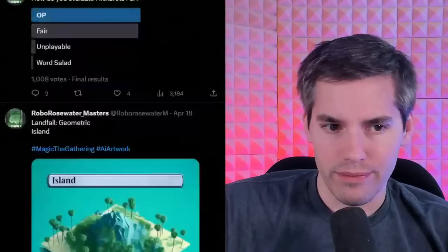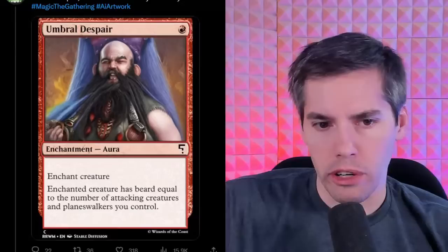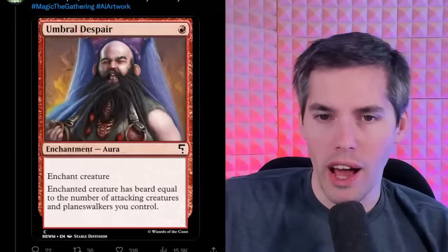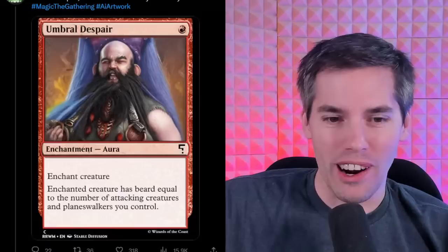We got a nice looking island, and then we got Umbral Despair — a red one-red aura. Enchant creature. Enchanted creature has BEARD equal to the number of attacking creatures and planeswalkers you control. I don't know what to say about this card. The beard is equal to the number of attacking creatures. I'm not printing this card — it makes no sense.